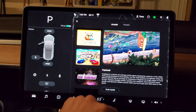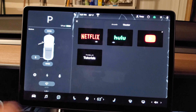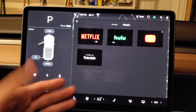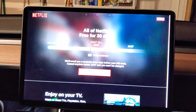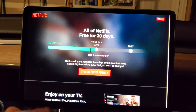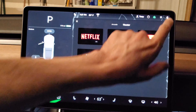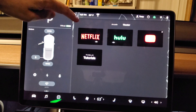Under Entertainment, you have Theater — Netflix, Hulu, YouTube, and Tesla Tutorials — that is really awesome. Let's go ahead and touch Netflix. You pretty much have to sign in to get everything going, but they give you a 30-day free trial, which is pretty nice. As you noticed, the lights dim down as if you're starting to watch a movie — very cool.